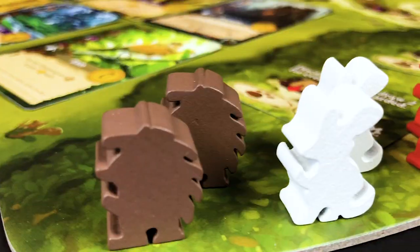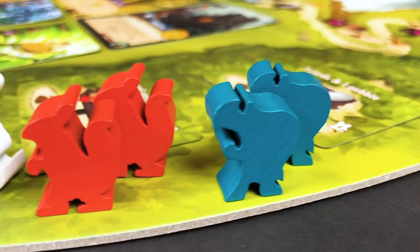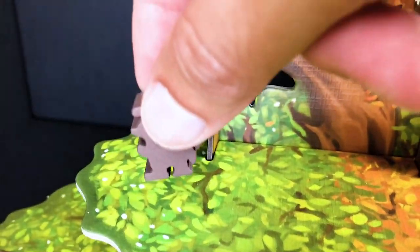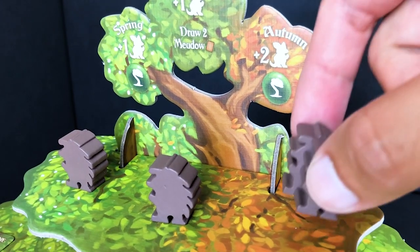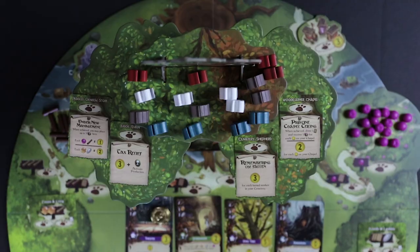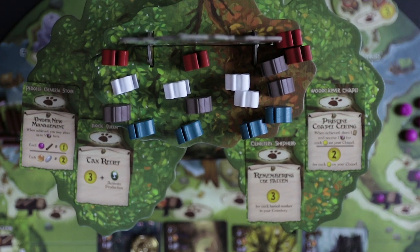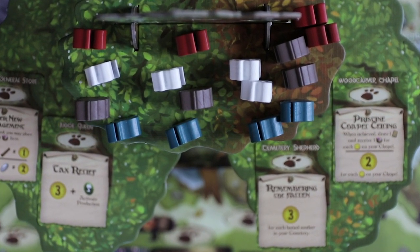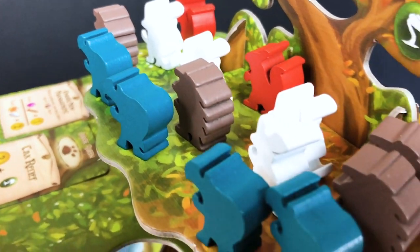Have each player choose a colored character, and everyone gets two of those specific workers. The other four workers go to the upper branches with one on spring, one on summer, and two on autumn. And it's funny because the rulebook states that the most humble player will go first, which is probably why I'd always be last in my group.